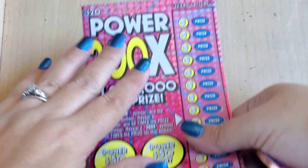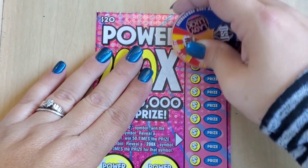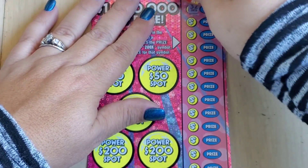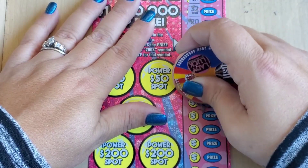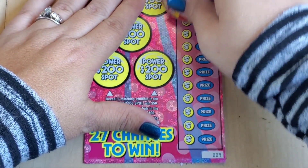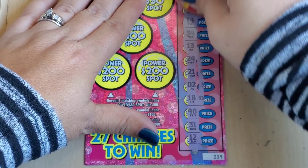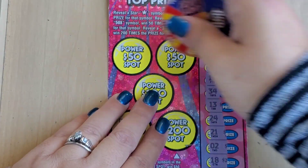Let's do it on nine — come on ticket! Nothing yet. Nope. Come on — store or multiplier! Nope, we didn't do it on this side guys. Hopefully we can do it in a power spot.